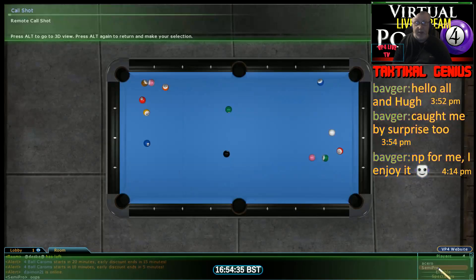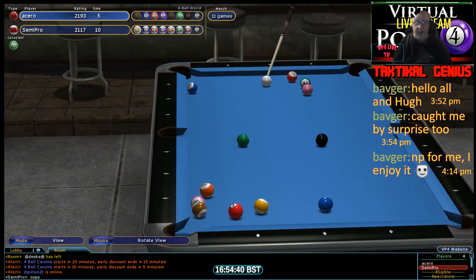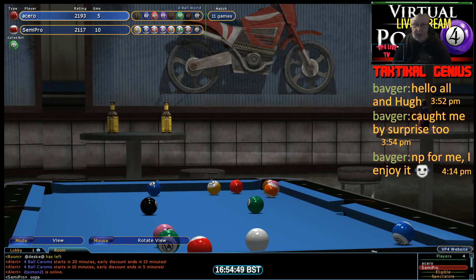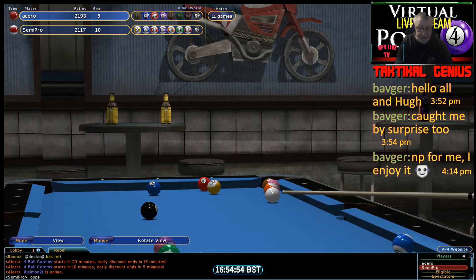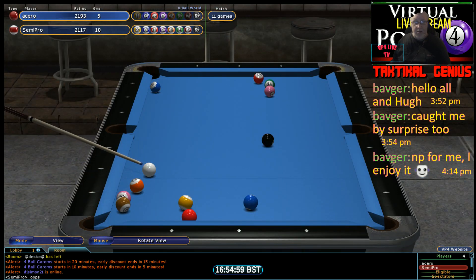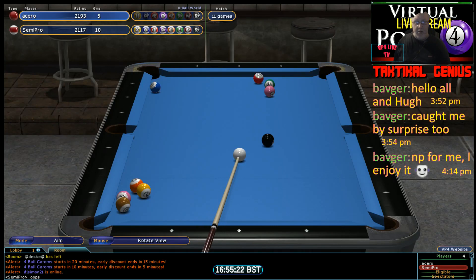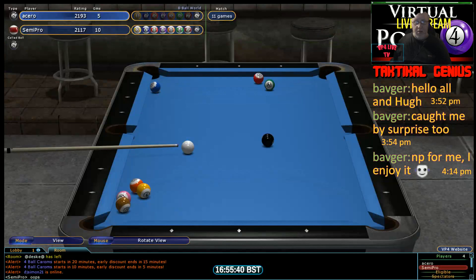He's decided to go for the solids and going to play off the three — that's a good shot. The four ball goes past the 14, so just getting good on it. In goes the four. So 10-4 with Semi Pro having an unexplained miss into that right middle pocket. And two racks have gone. Acero is back to 10-6.